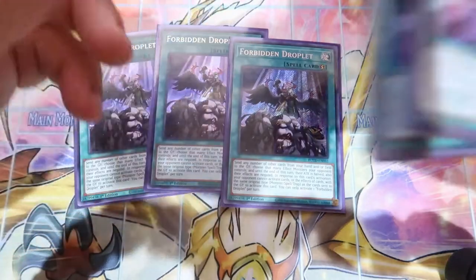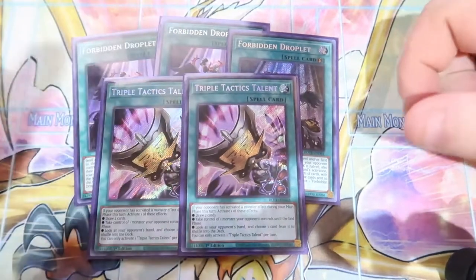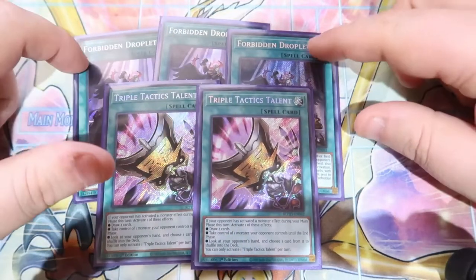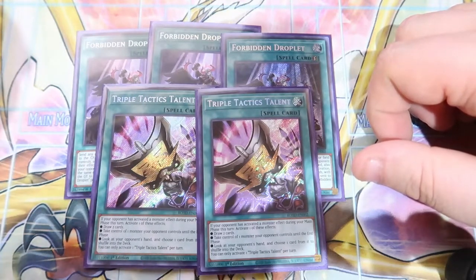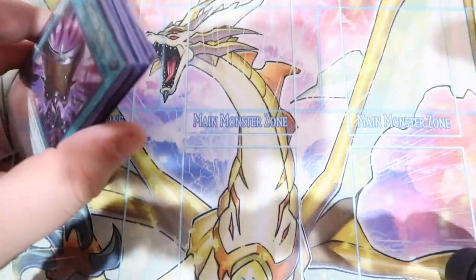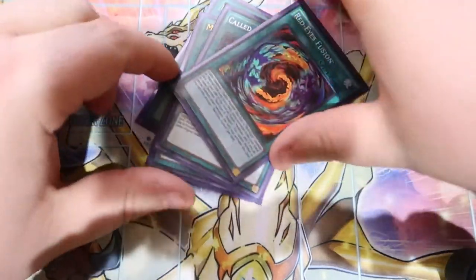Moving on to spells: we played three Forbidden Droplet and two Tactical Talents — those two Tactics are the other two Tour Guides I didn't have. Droplet is amazing: it stops Vanity's Ruler, Herald of Ultimateness, and I think I stopped Crusadia Equimax with it. For one-of spells: one ROTA, one Monster Reborn, one Called by the Grave, and one Red Eyes Fusion. Pretty self-explanatory.